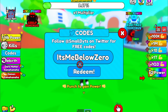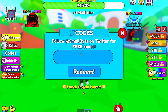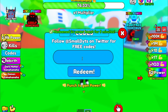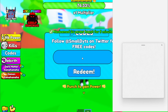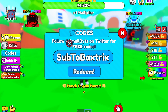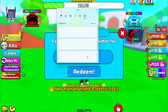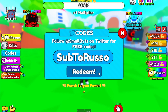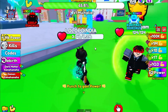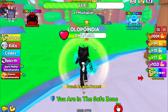Let me show you the codes. There are only a few codes right now. The first code is 'belowzero' — redeemed! The next code is 'release' — also working, this is for a 2x power boost. The next code is 'subtobaxstrix' — nice! And the next code is 'subtorrusso' — I got a lot of power!